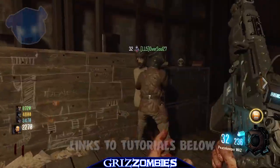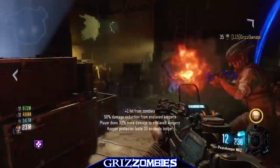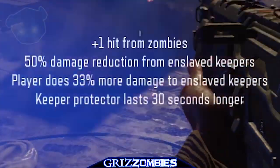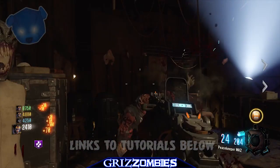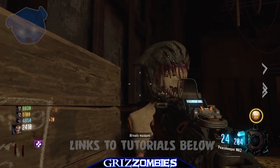You can then move over to the mannequin and pick up the Keeper Helmet. This does a lot of things for you: one extra hit from zombies, 50% reduction to enslaved Keepers, player does 33% more damage to enslaved Keepers, and the Keeper Protector lasts 30 seconds longer. This thing is awesome — it's the purple Juggernaut on the Keeper Helmet.